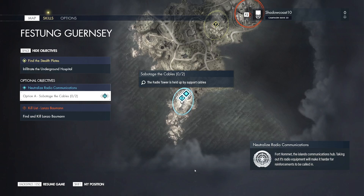Hello and welcome to Sniper Elite 5, I'm Shadowcoast and welcome to the channel. In this relatively short video we are going to outline where to find bolt cutters so you can sabotage the radio tower in Fustin Guernsey. So let's get to it.